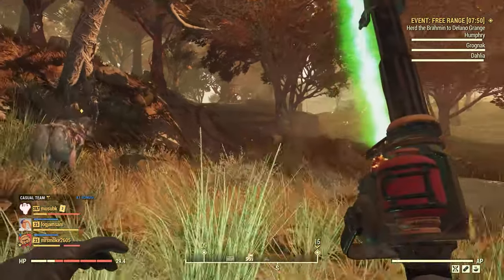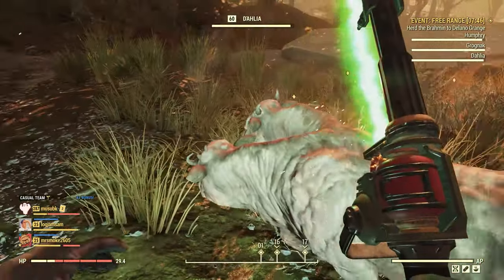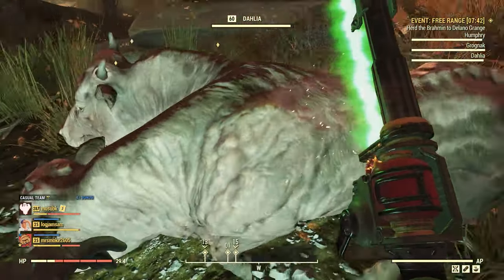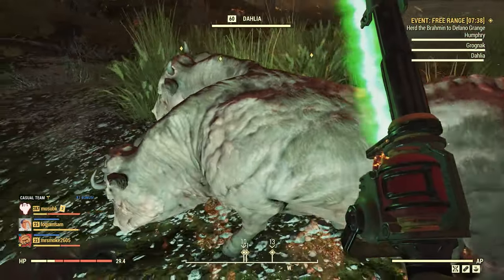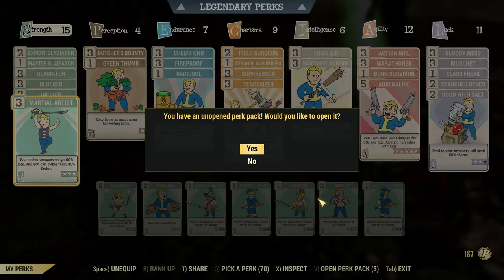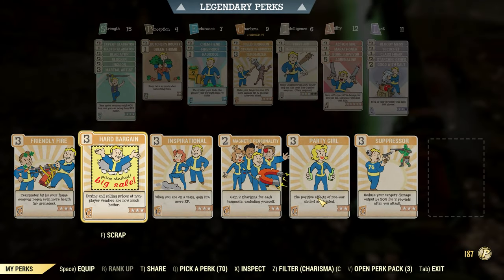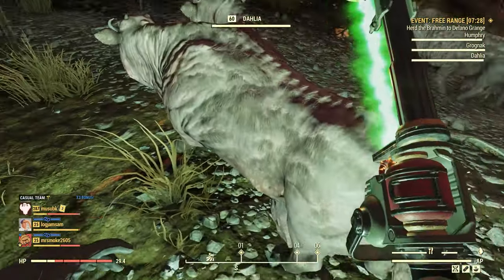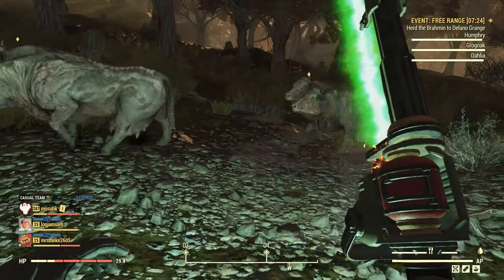Friendly fire does work on the cows so you can heal them. This is Dahlia who is slightly hurt, so that should put her back to full health. I didn't have friendly fire on — good to catch that. Now with friendly fire on, let's heal our cow. There it goes — full health.